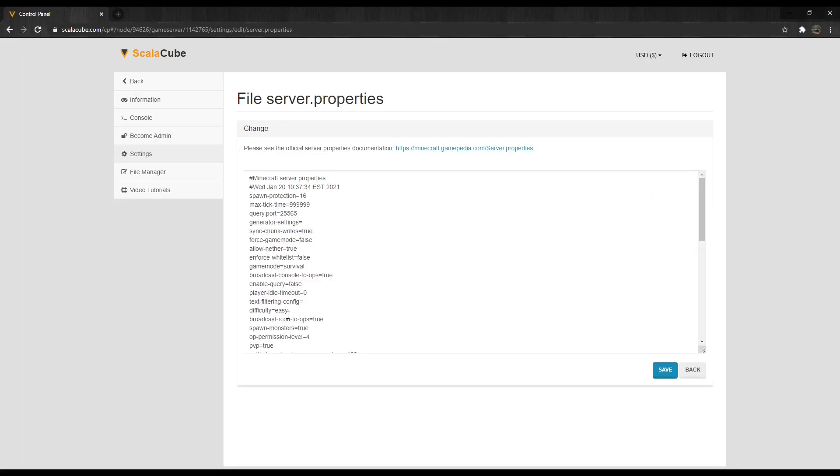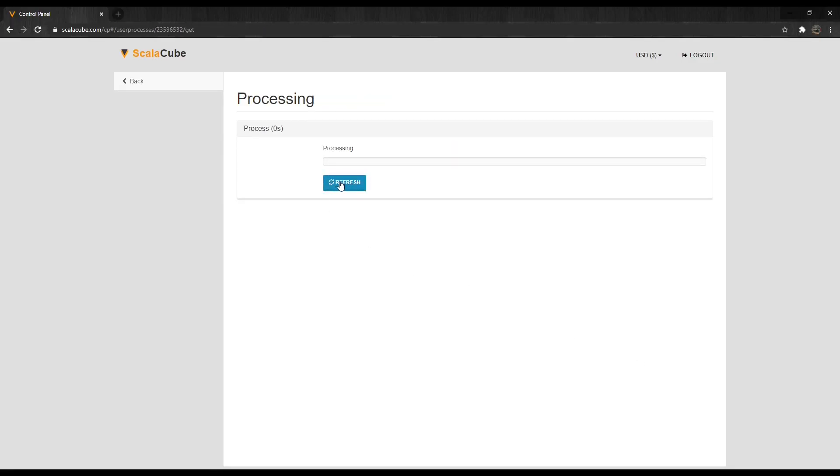Find Server.properties and click Change. We are now at the Server.properties configuration file. Keep in mind that after any changes made, the server has to be restarted. Scroll down until you find the Difficulty field and change it to your required setting. Click Save on the bottom right and wait for the changes to apply.